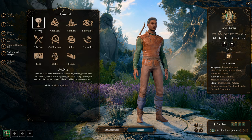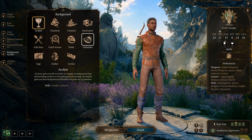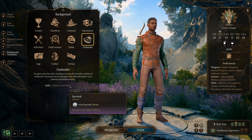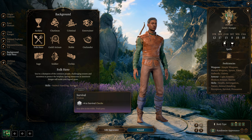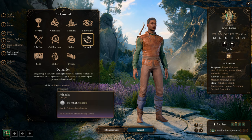For backgrounds, there are only two very good ones: Folk Hero and Outlander. Outlander gets you Athletics and Survival. Folk Hero gets Animal Handling and Survival. We're going to pick Outlander — I felt that's the best way to go.